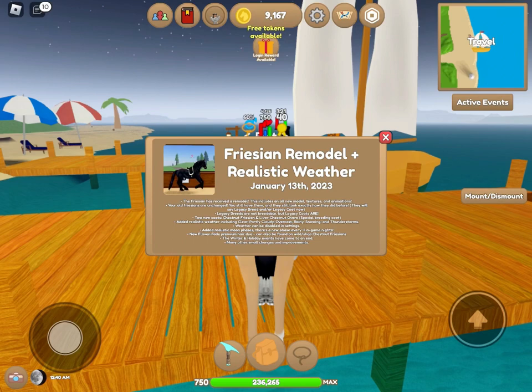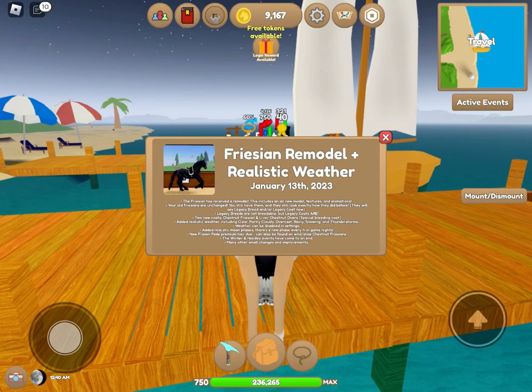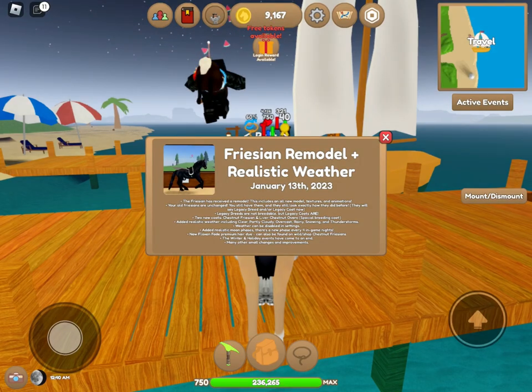Two new coats: chestnut Frisian and liver chestnut overall. There's a new special breeding coat — that's cool! Added realistic weather includes clear, partly cloudy, overcast, rainy, snowing, and thunderstorms. Weather can be disabled in settings. Added realistic moon phases, with a new phase every four in-game nights. There's a new flaxen fade premium hair dye, which can also be found on wild shop chestnut Frisians.